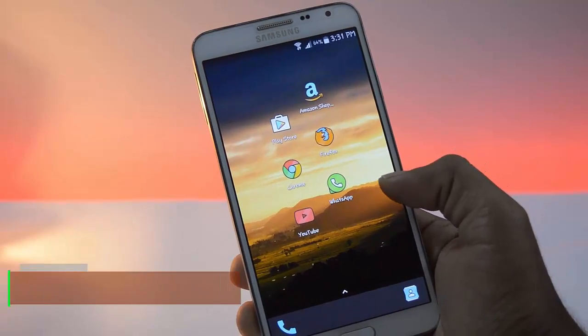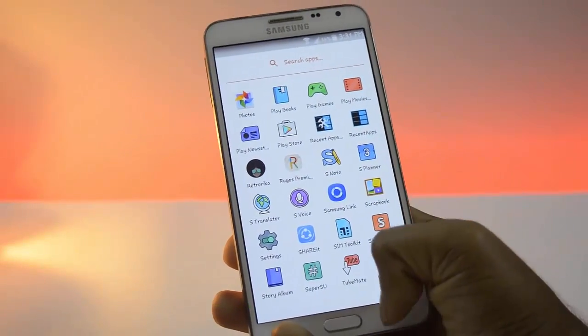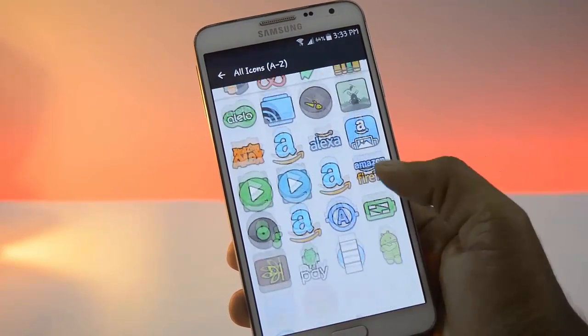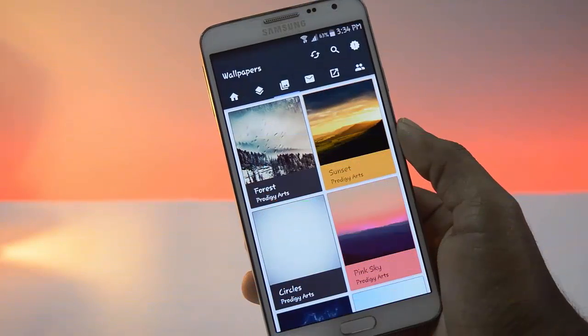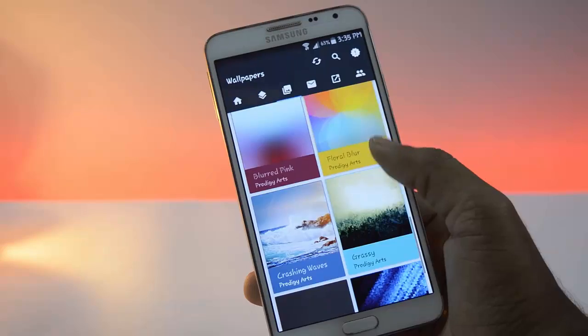Next app on the list is Clip, which is a high contrast icon pack. These icons are looking like cartoon design. It has 1000 plus icons. This icon pack has fewer wallpapers but these wallpapers match the icons very well.